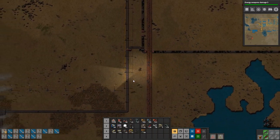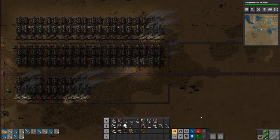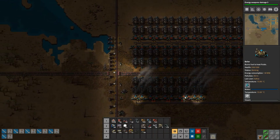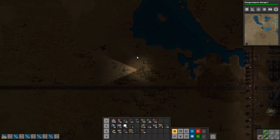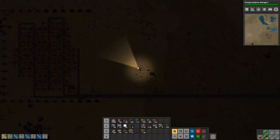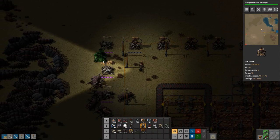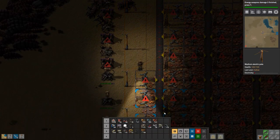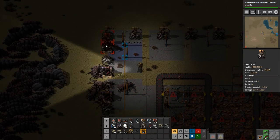We always will be dependent on copper for that matter. We're not even producing two full belts. Oh look at that — it's dying completely. I think they're destroying all our miners right now. Not good, and we're out of power again — Jesus Christ. We are so much in trouble. It's not even going to help setting up laser turrets right now because we have no power. So what we're going to do is set up some machine gun turrets here.